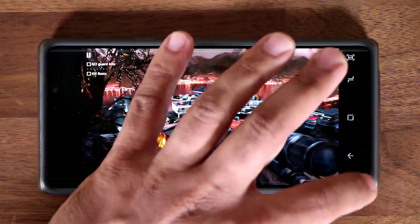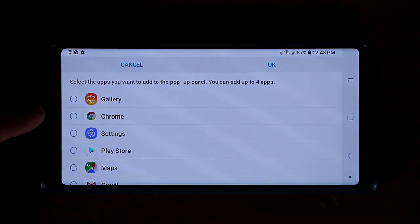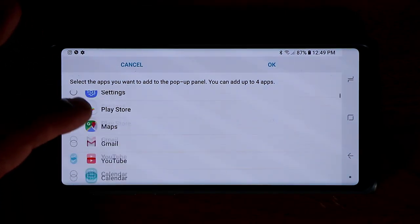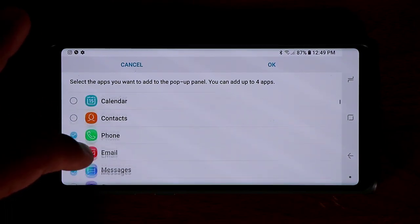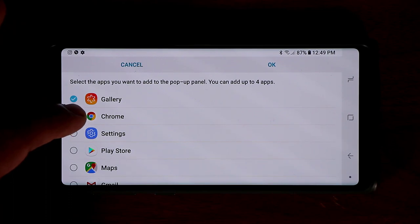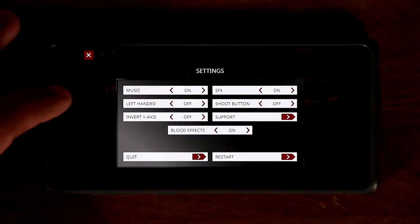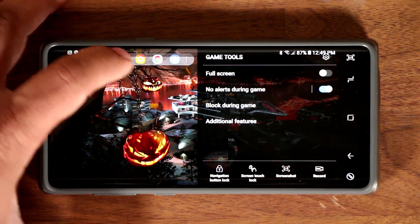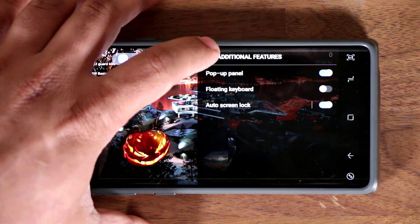I can also customize the pop-up panel. Tapping that button takes me into the apps I can select as shortcuts — you can't select more than four, so you have to disable one to add another. For example, I'll disable Phone and Messages and pick a couple of others, then click OK. That's exactly what I'll see in that window. You can also disable the pop-up panel entirely.